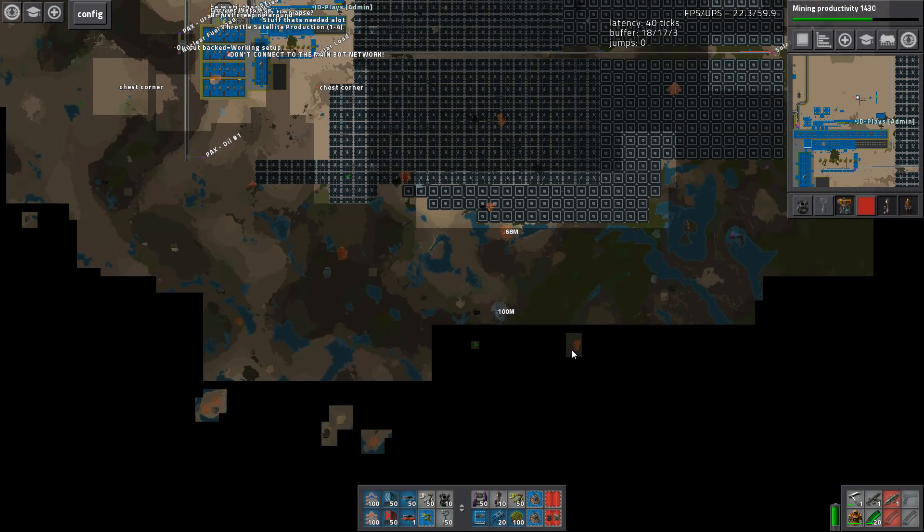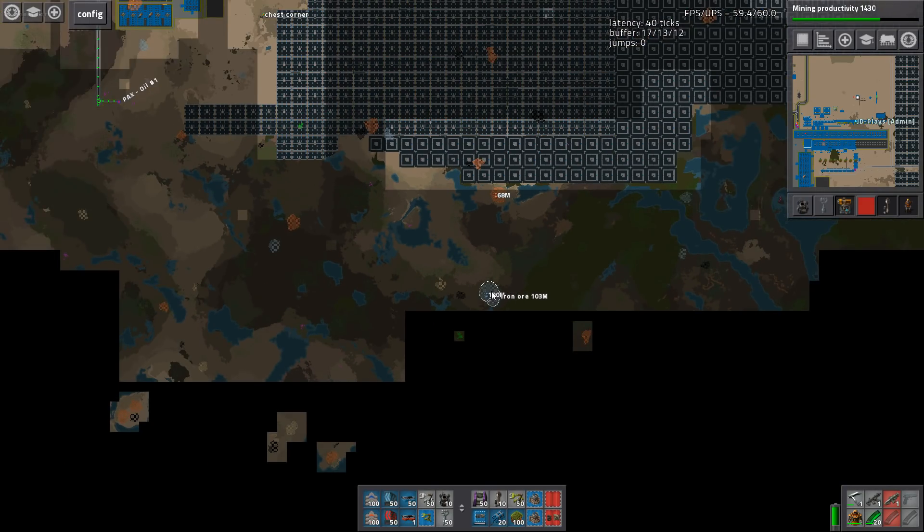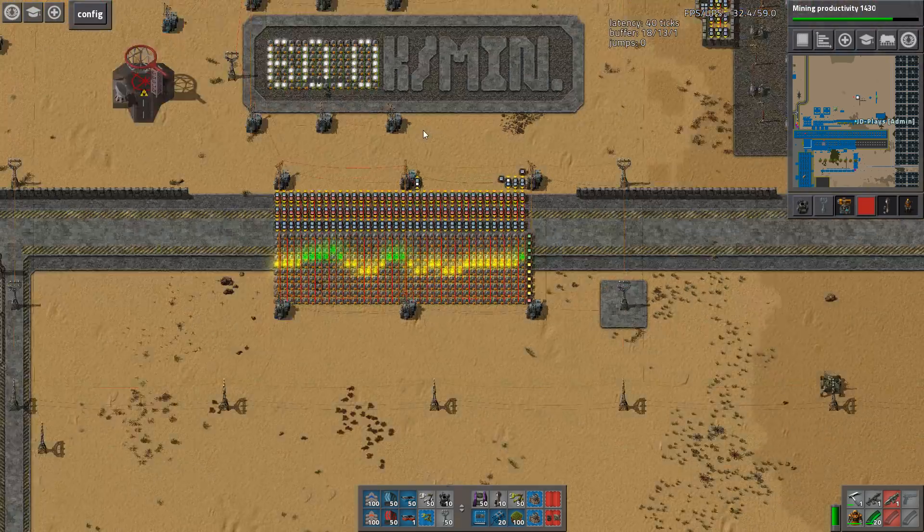If you go to one of the mining worlds, you'll find a patch this big — that's a hundred million — and a bigger patch will be like 1 billion before mining productivity. We're using 5 million iron ore per minute, so things are a little bit insane.